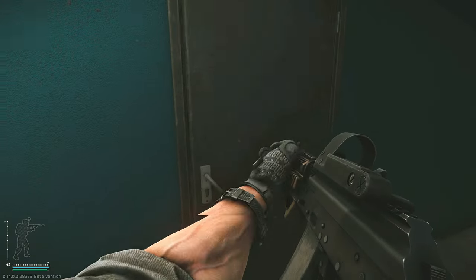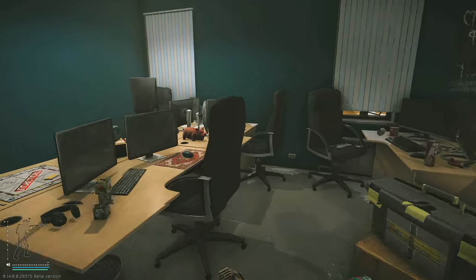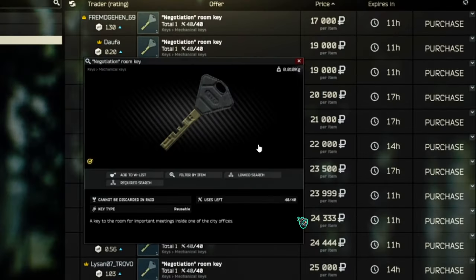The location of this possible spawn is going to be in the middle office in the back center of the room, underneath this pig on the desk. But if you are unable to find this key in a raid, then you can always purchase it off the flea market for usually between 15 and 25k rubles.